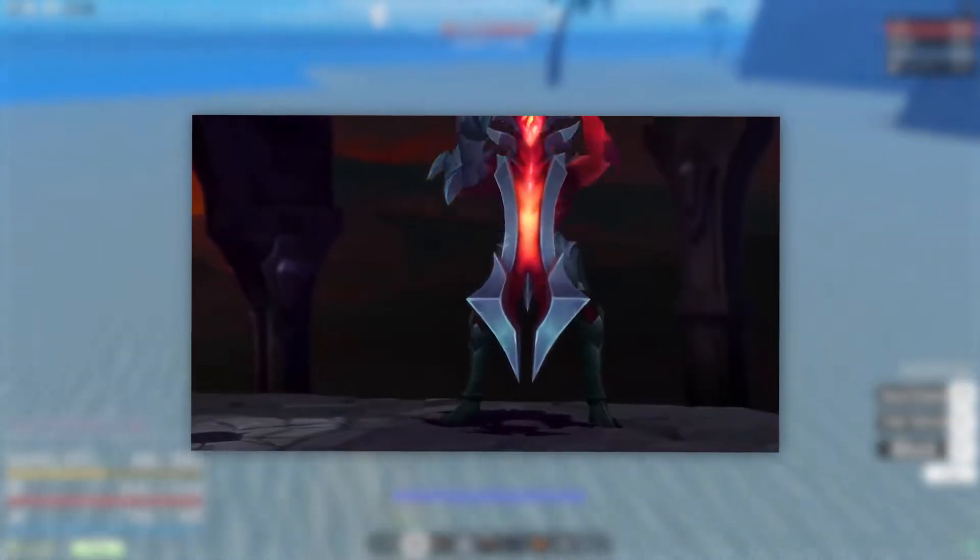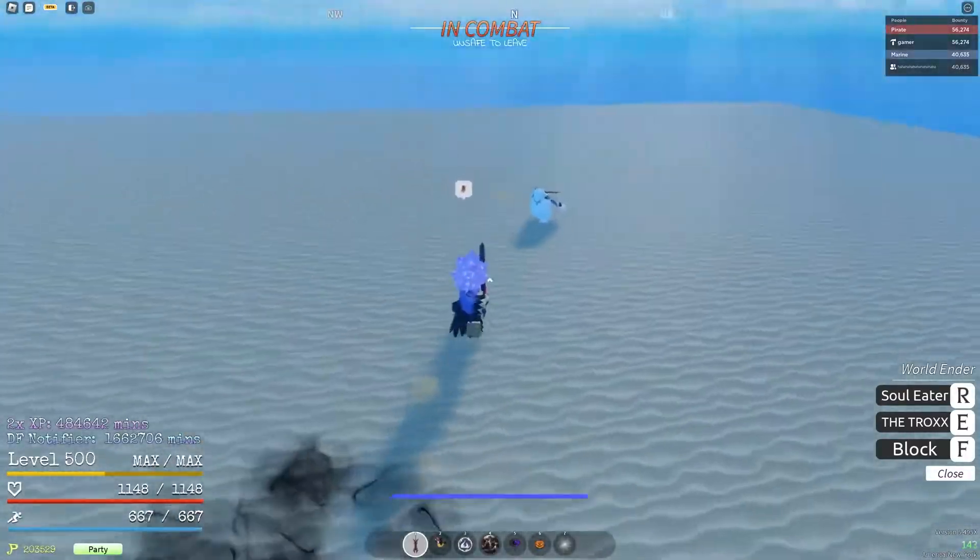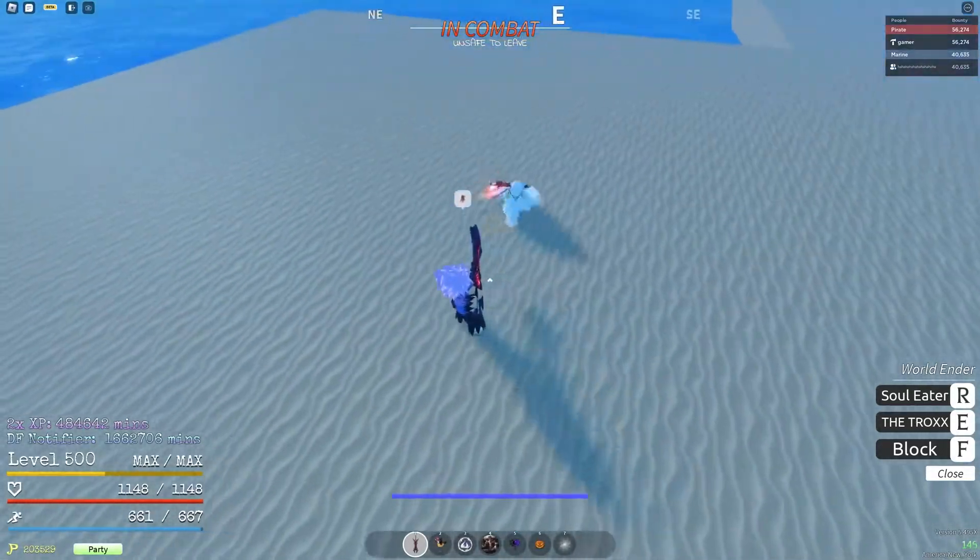As you can see right here with the basic gameplay, it actually looks really really similar. Foyo actually took all the moves from the game, or at least what he could implement, and put them into GPO.